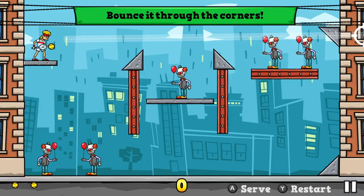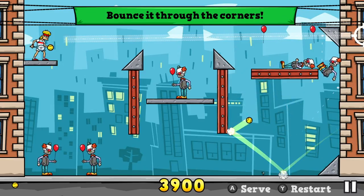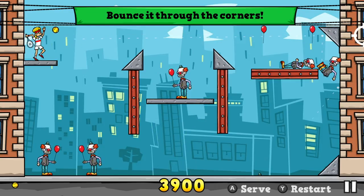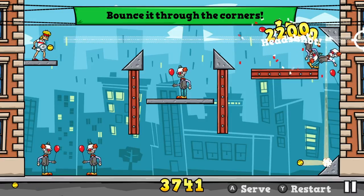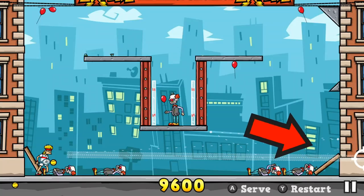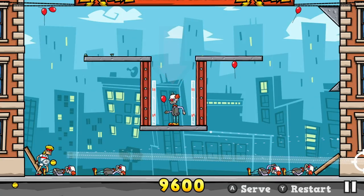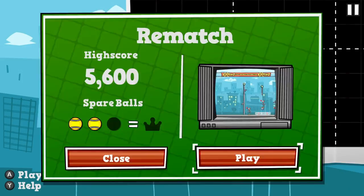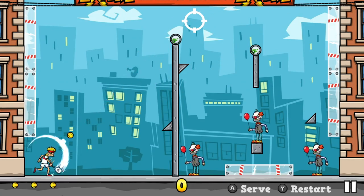Sure, there were level designs that kind of prompted me to go one way, bounce something off a wall, and then hit another corner. But it rarely ever worked out, and sometimes it seemed like the level designs were contradicting themselves. As you can see here, it clearly wants me to bounce it off this corner, bounce it up to that corner and hit the bad guy — but when I do that, there's a ledge in my way. On top of that, the level placement just wasn't really thought about.